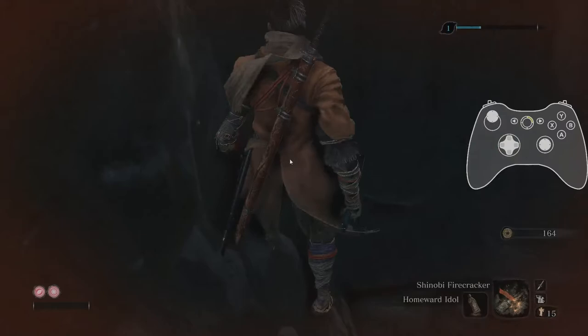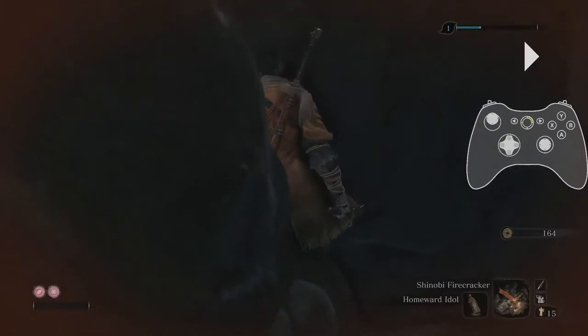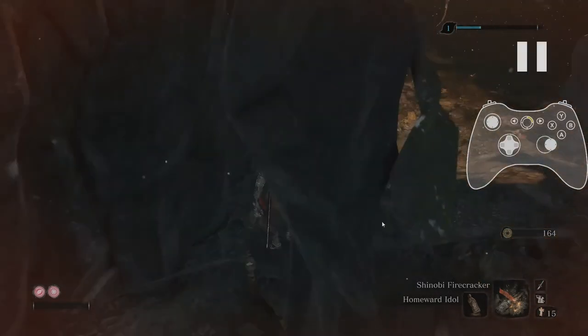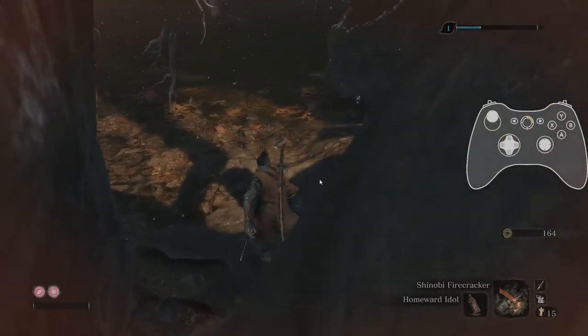The next rock has a much tighter corner, so take it nice and easy. I line myself facing this way and tap forward slowly — Sekiro will slowly walk into the wall. Once his head is kind of in the wall he's basically on the corner, so don't go any more forwards. Now I'm just tapping right and down. The slower you take it the easier it will be — if you're rushing and tapping too much, that's when you'll fall off. You'll know you're round the corner when the music kicks in.